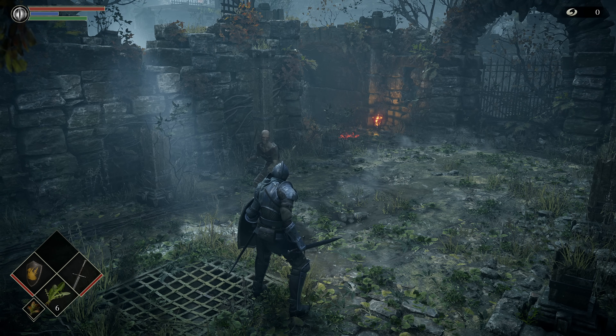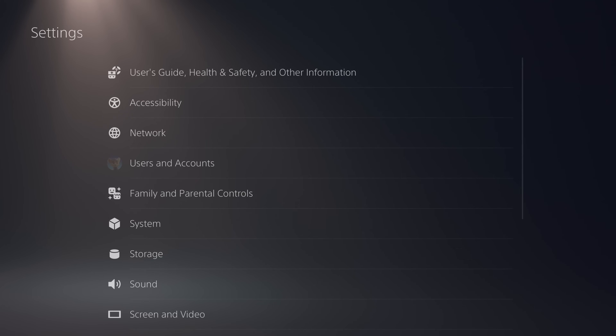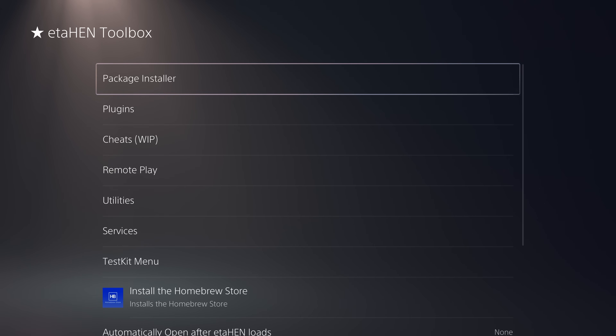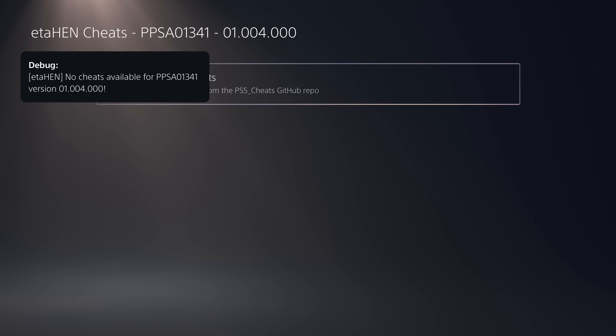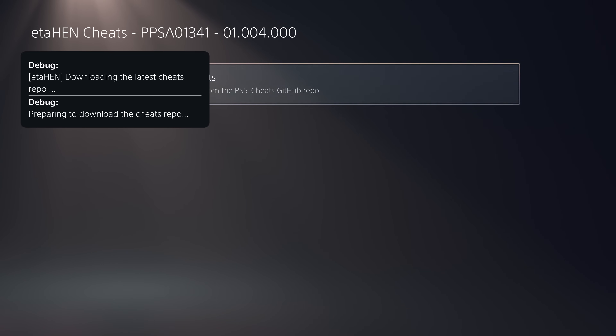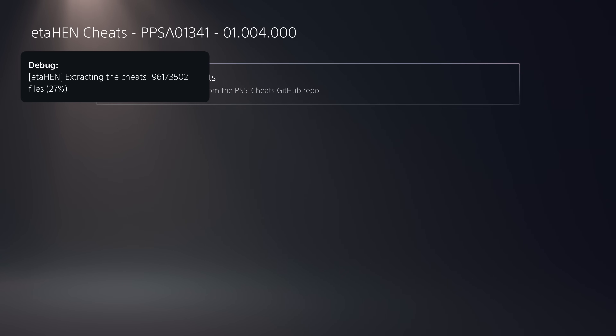Another new feature that's been added is the cheats feature and the cheats downloader. You activate this by running a PS4 or PS5 game — in this case I'm running Demon's Souls — and then switch back into the ETA Hen toolbox and head to the Cheats (work in progress) option. It says there are no cheats currently available because I don't have any downloaded yet. All I need to do is select Download Latest Cheats and it will automatically download all available cheat files and extract them into the ETA Hen cheats folder on the hard drive, just like Gold Hen does on PS4.